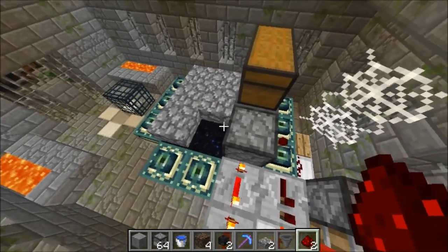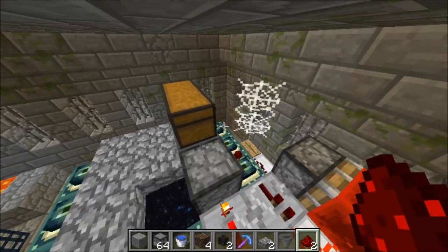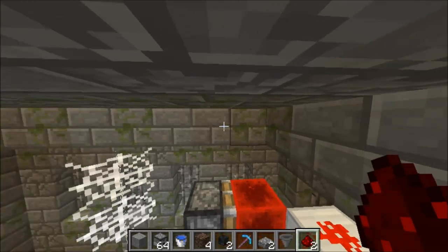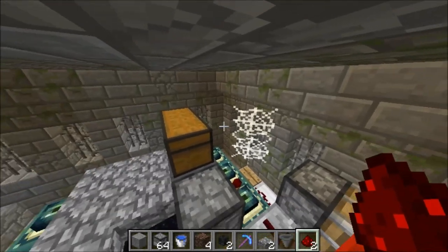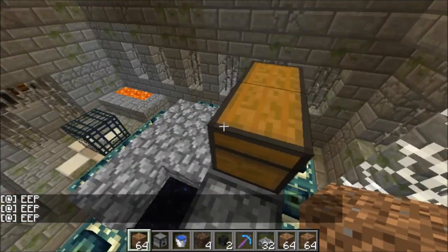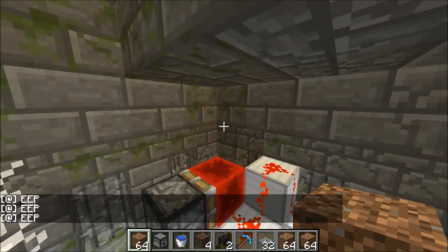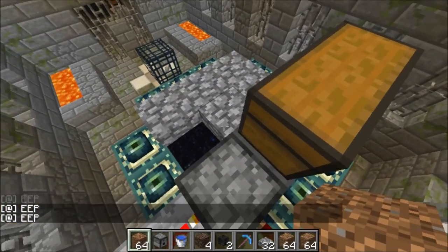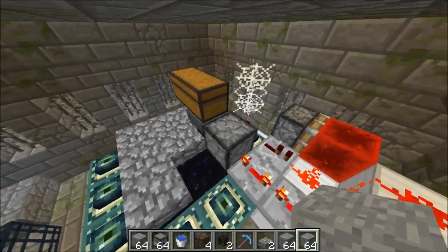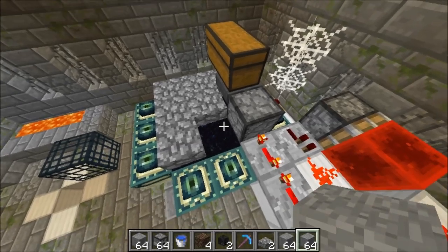Another way: once you get to the end and kill the ender dragon, you can drop items into the new exit portal and they'll end up in spawn chunks, refreshing the time before the overworld unloads. Another way to load the overworld from the end is by re-logging — when you re-log, it will reload the overworld for one minute even though you're in the end. I'm going to show you that it is possible to operate this obsidian farm without another portal chunk loader in spawn, or without killing the ender dragon.